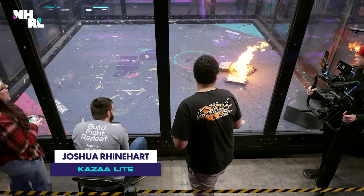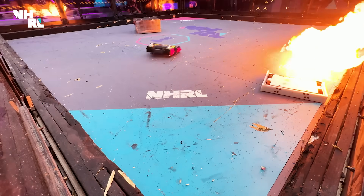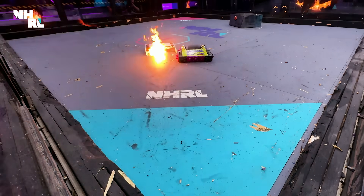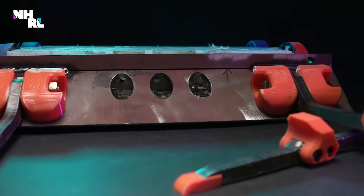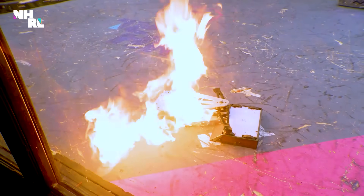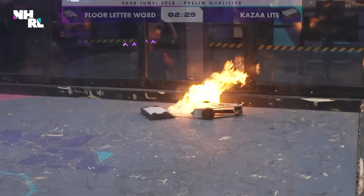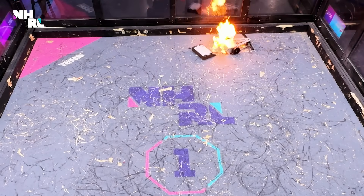I've always been about the fire. Kaza Light was basically my attempt to try out the 30-pound class, where I know fire might not be as effective. But conveniently, because your weapon system is actually way lighter, you're allowed to allocate a lot more of that weight to armor. I actually have 11 pounds of AR-400 on the outside. Kaza Light went on to have about a 50-50 win-loss record, with one win via knockout and nine by judge's decision — a decent showing for a flamethrower bot that wasn't seen as much of a threat.